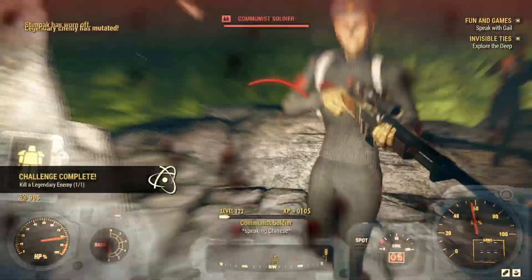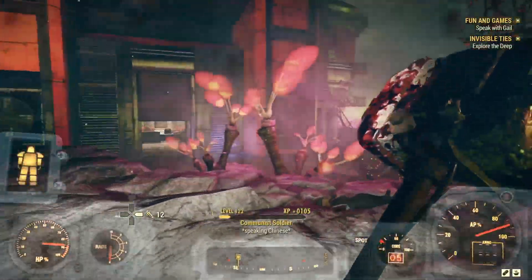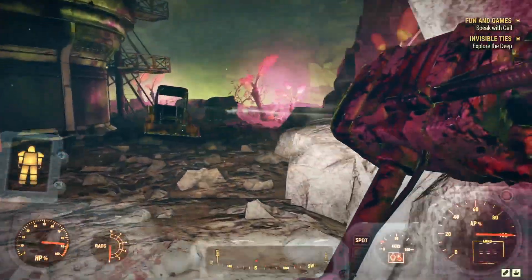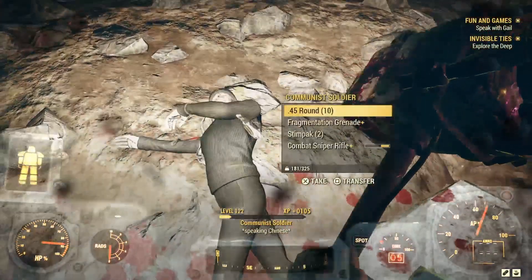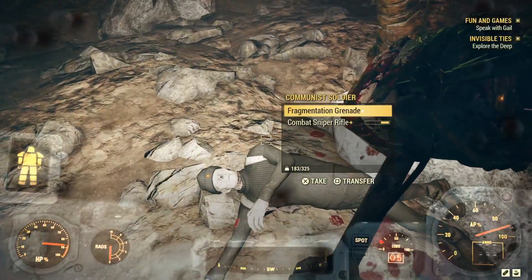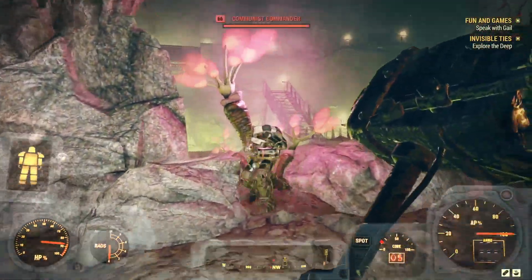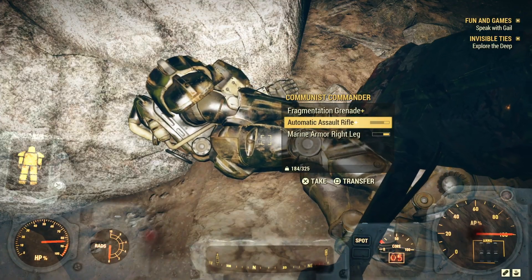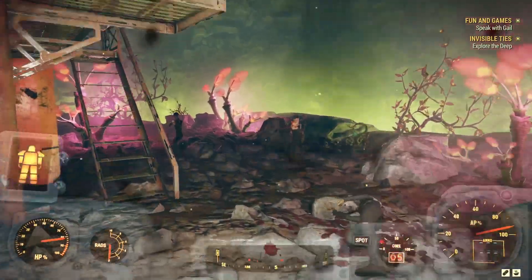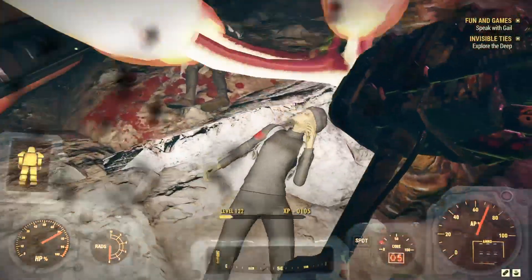Alright now you guys are all in trouble. Oh he's a legendary - of course he is, why wouldn't he be. Communists - they're all undead communist soldiers man. I see you, we'll be able to take a closer look at them once they're all dead. A combat sniper rifle - I haven't seen that yet, it's probably like a DMR I would guess. Communist commander - it's like the Cobra Commander. Oh you just got big-hammered on, buddy.